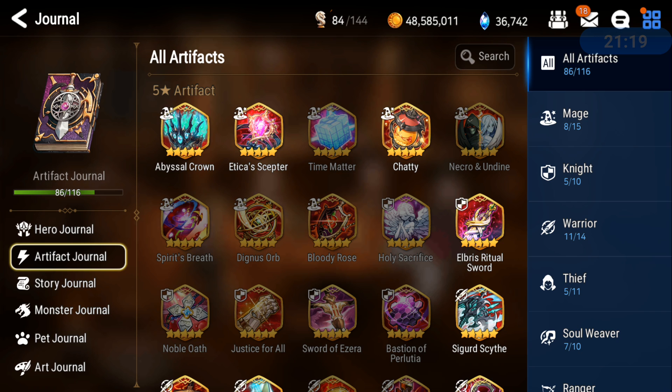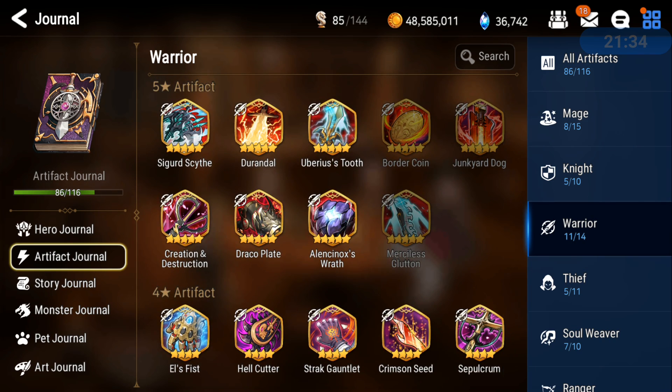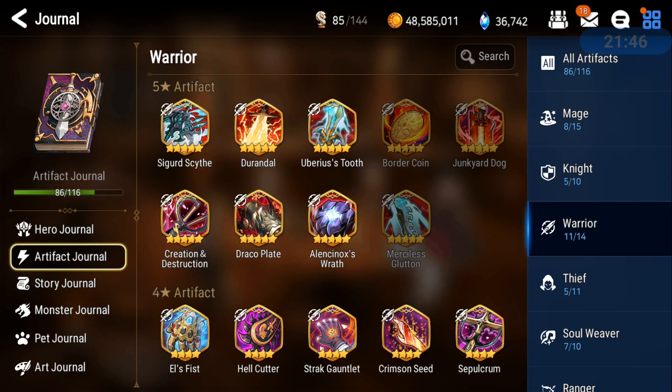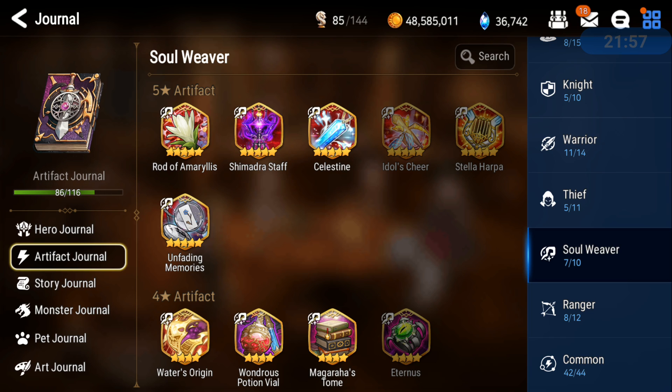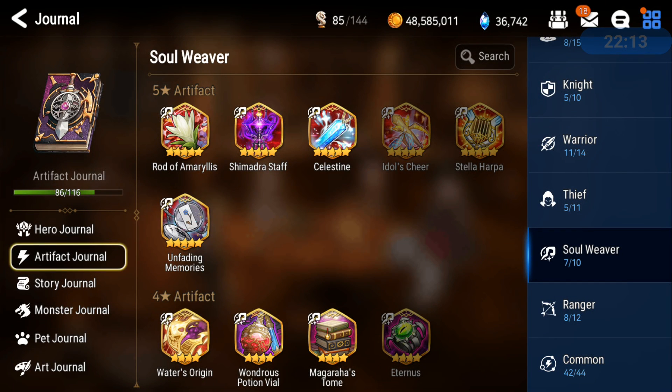You could use the Crimson Seed artifact on a warrior — it's a 70% chance to dispel one debuff when attacked. Not 100% chance, but it can definitely be useful across the battle. There's also Stella Harpa, which dispels one debuff from an ally when attacked at 60% chance. One Just Potion Vial is another option — maybe in Guild War you get lucky with who gets dispelled.